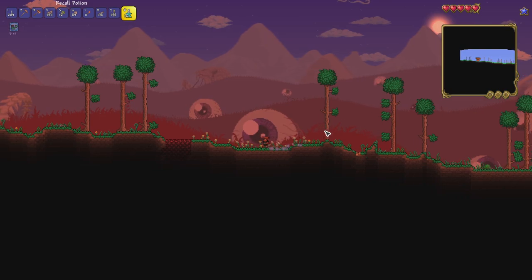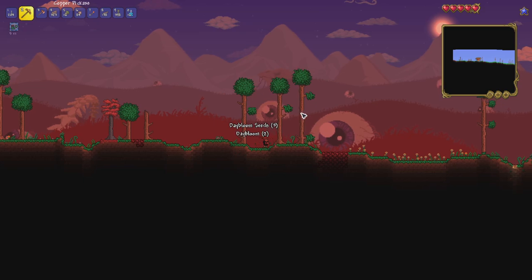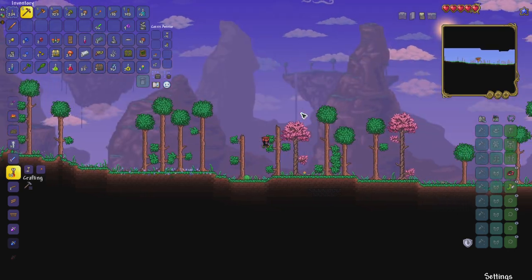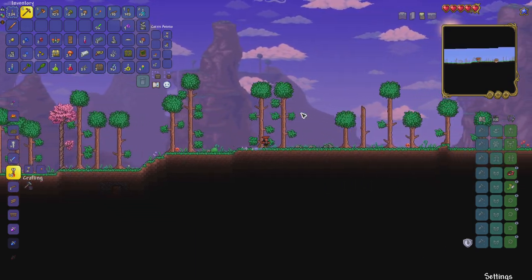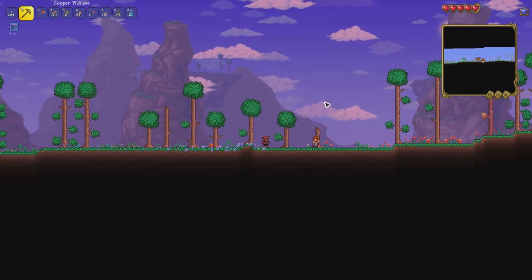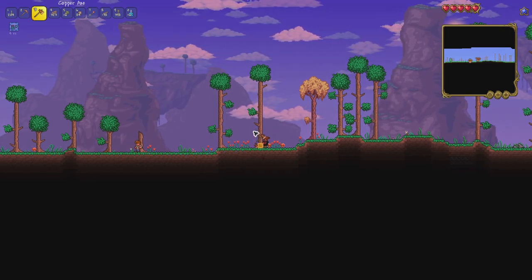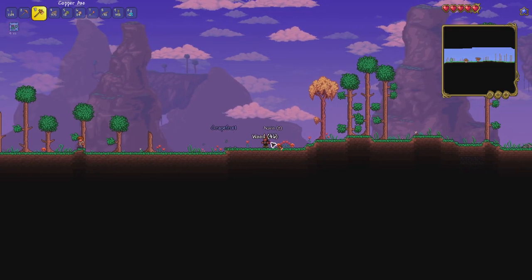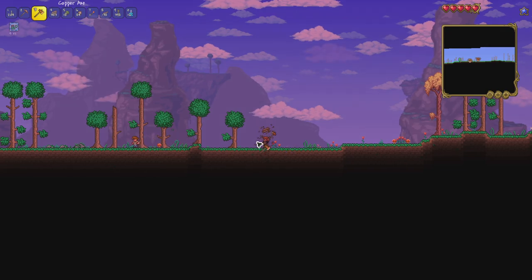We have a really close crimson biome — that's not ideal. I'm not even going to get involved going that way right now. So what we'll do is head back and plonk down a little starter shack for our NPCs. We'll put it to the right of spawn, as far away from the crimson as possible. I'll probably do the building off-camera so it's not too tedious.